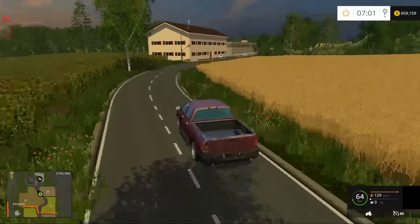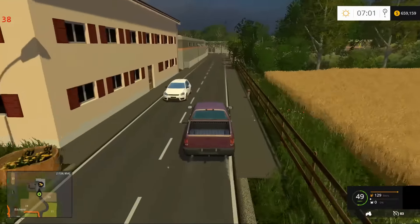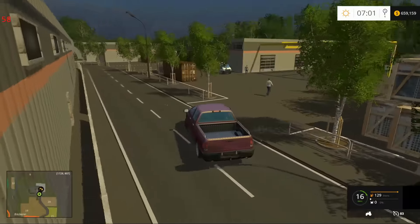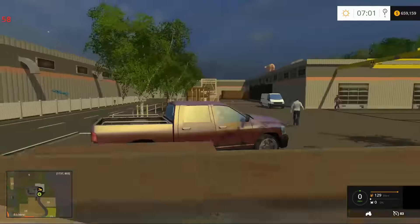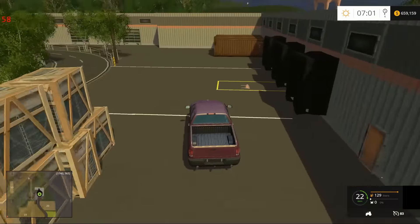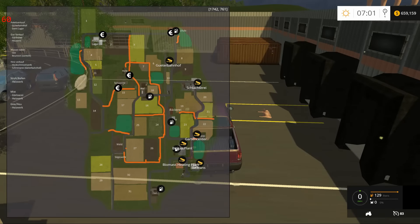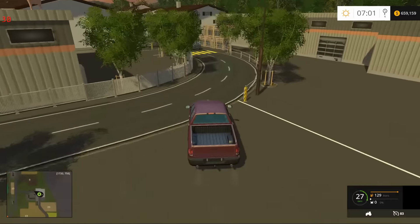And again, some of these gaps — but I would imagine that the map author has tested it to at least the point where you'd know if you could actually use a piece of gear. So here we are now — where the heck are we? This is where we would sell our piggies. There you go — this is the Schlachterei. That's your sell-the-piggies location.